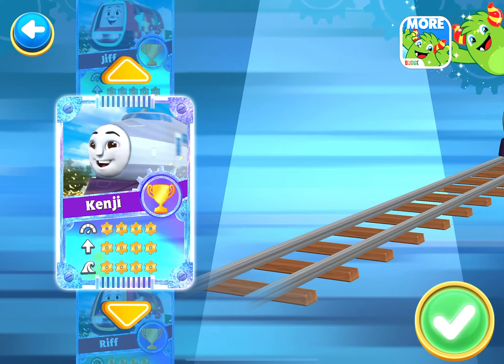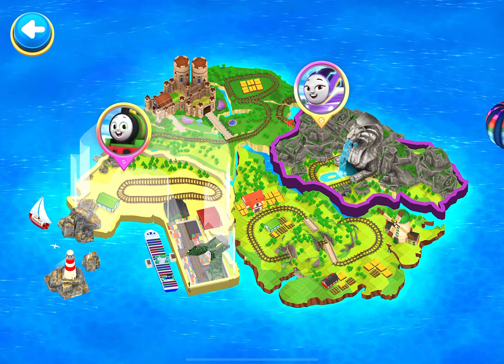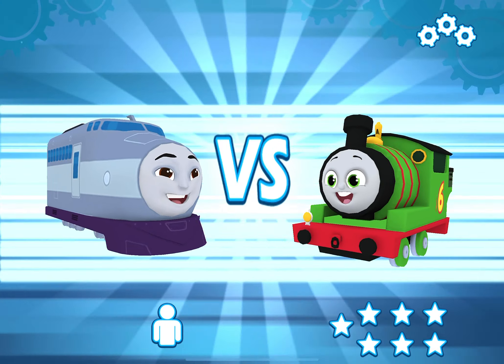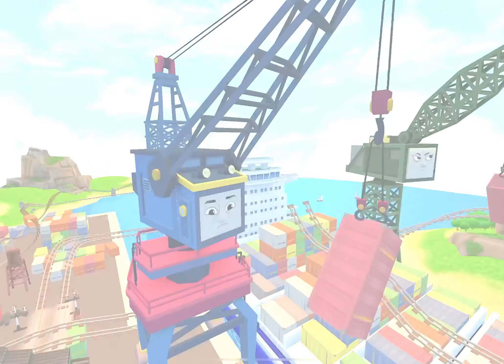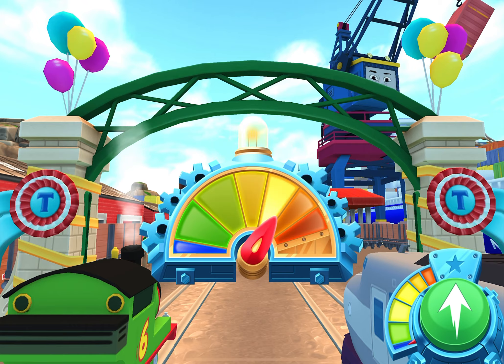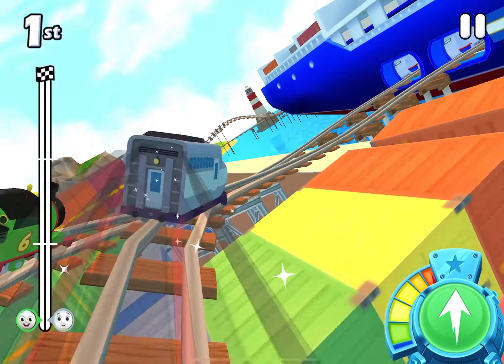Choose a racer! Kenji! Choose a challenger! A new challenger appears! Kenji vs. Percy! Prepare your engine! Ready? 3... 2... 1... Go! Perfect start!